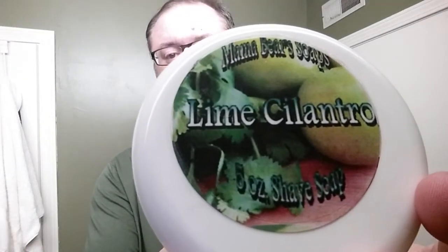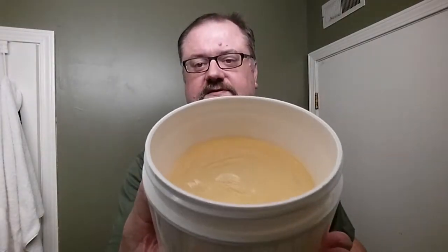It's kind of cool because I haven't tried this soap yet — I haven't even tried this maker yet. Mama Bear's soaps — she's got a ton of glycerin soaps, and this is the Lime Cilantro, which I'm hoping is going to be unique. This is not the tub it comes in; this is kind of a yellow glycerin soap, kind of standard for glycerin. Sure enough, it smells like lime and cilantro — we'll see how this goes.